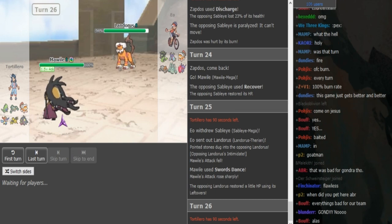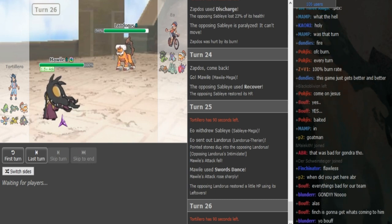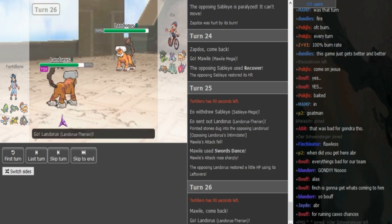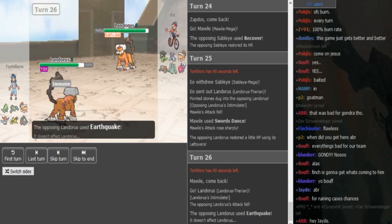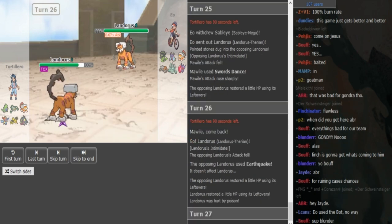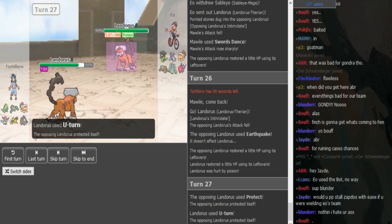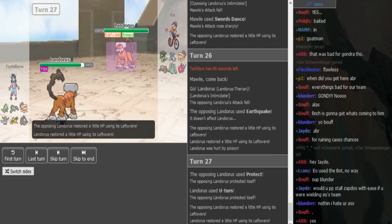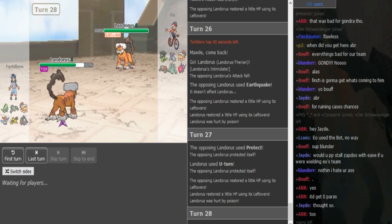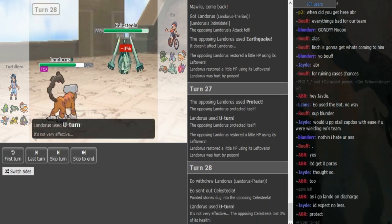I think he anticipated Toxic Pex — that's why he SD'd, or maybe the Celesteela. He's forced out here because he was probably gonna go for EarthQuake, and if you make an aggressive play you can also go for Rocks, but I think he's gonna EarthQuake. Gondra was never gonna stay in there — he has Mawile, it can put in more work. He needs the Mawile around. So we see it's Protect — probably Protect, Toxic, EarthQuake, HP Ice — no U-turn on the Lando, and rocks have to be on Heatran.